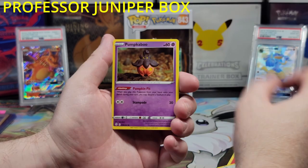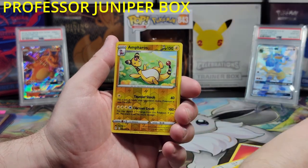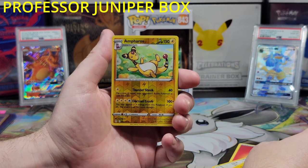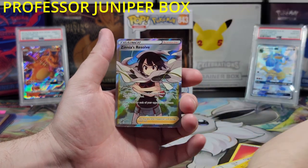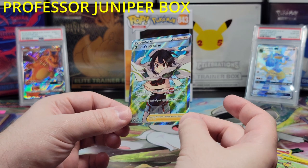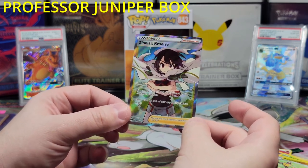Number 8. Punkaboo, a Pikachu, a Petaloon, an Anphroos — I like Anphroos. There's definitely something back there. I know I'm not supposed to say it, but there's definitely something back there. Oh wow, and a full art Zinnia's Revolve. Very nice, very nice indeed. We definitely have to wrap this one up.